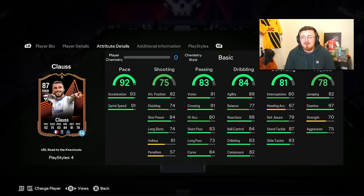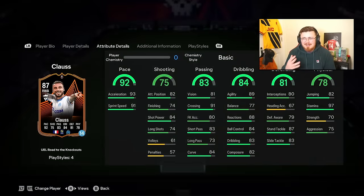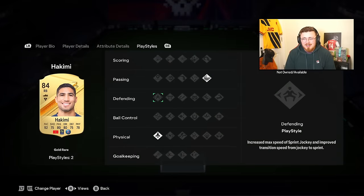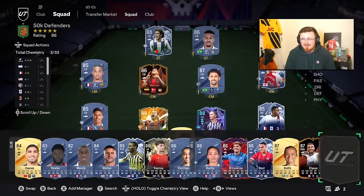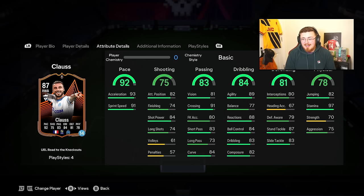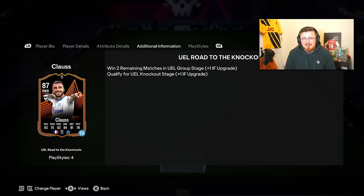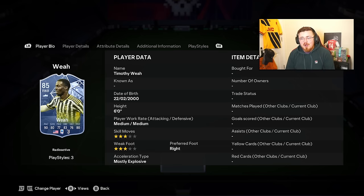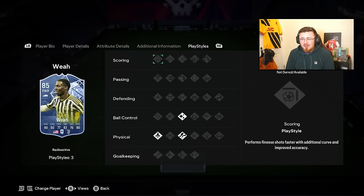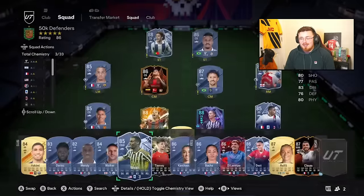Jonathan Klaus is probably the go-to budget Ligue 1 right back, just ahead of Hakimi because he has better defending and better play styles - the addition of Anticipate is nice, plus Relentless to keep you going for Foot Champs games. And to round off the fullbacks, Timmy Weyer is a paced demon with great dribbling stats, decent defending and physicals, and he has Radioactive chemistry so chemistry isn't really an issue.